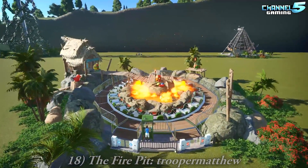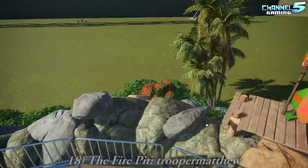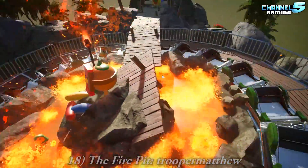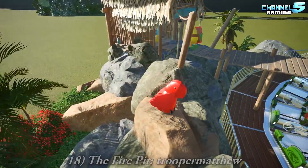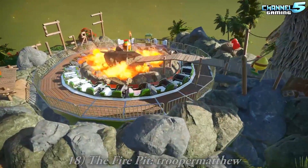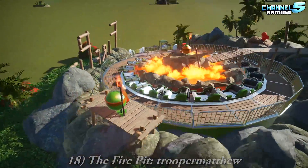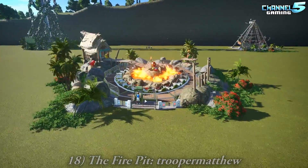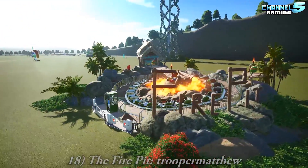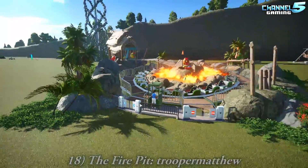The Fire Pit by Trooper Matthew. He's brought back the Voodoos — there's our chicken gang, they appear everywhere. I like his little red parrot — we saw that in the last episode. That's a good ride skin. I like the way the hut is off to the left in the background, it looks really nice. Good composition.